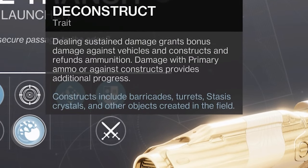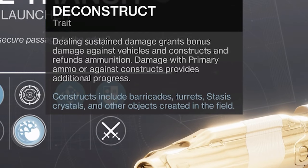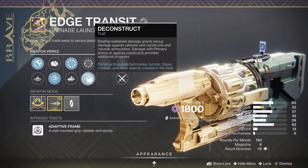If you're not familiar with the perk Deconstruct, it gives a 40% damage increase to constructs and vehicles and generates ammo, which is the most important part of the perk. To generate ammo you have to hit 50% of the magazine to refund 2 shots from thin air — and it's not from the reserves, so that's why it's so good.